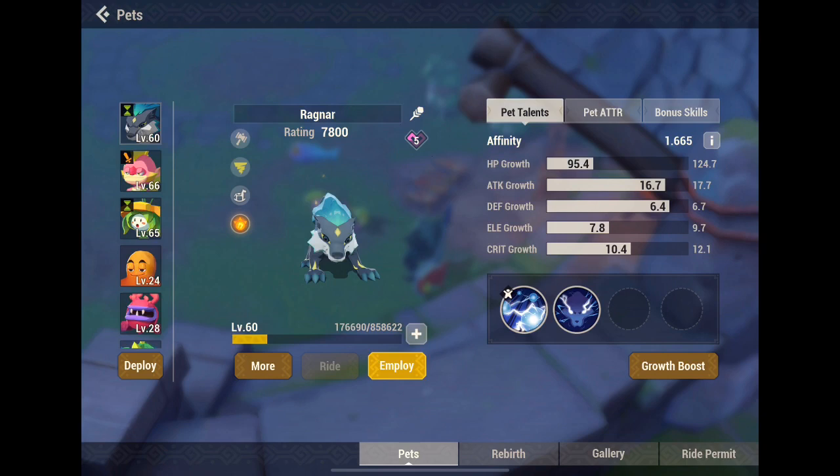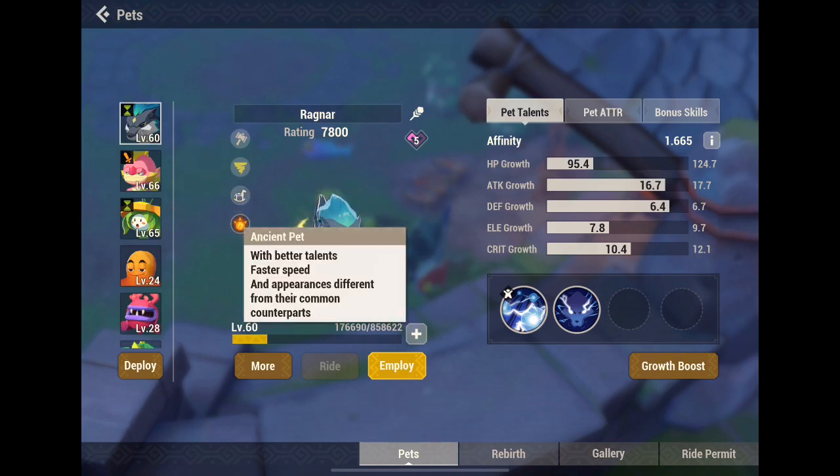So I'm just gonna be showing you guys what an Asian pet is gonna look like. As you guys can see right there, an Asian pet has that tall yellow thing icon right there, and once it has it, that's basically telling you your pet is Asian.